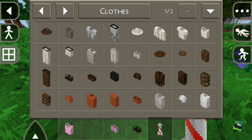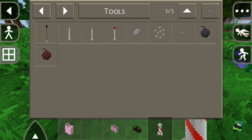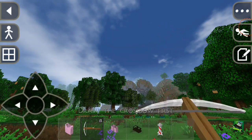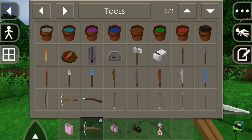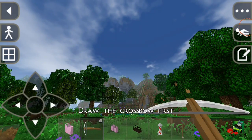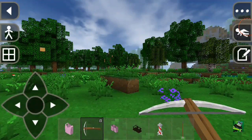I think there's some tools here guys. There's a crossbow - shoot out. What the flip - draw the crossbow first. I think this will be the arrow or something. What the flip is this guys, I don't even know how to play this. Just comment down below guys if you know how to shoot the crossbow on SurvivalCraft.